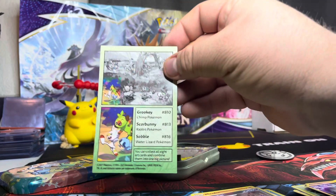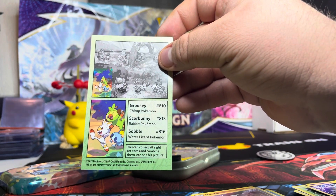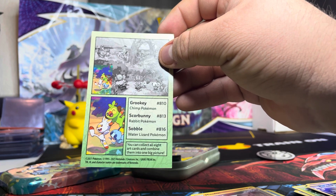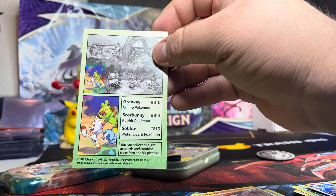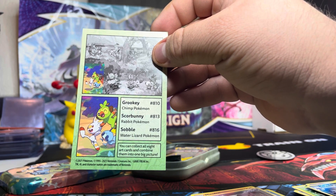This one is gonna be Grookey, number 810; Scorbunny, 813; and Sobble, 816. Grookey is a Chimp Pokémon, Scorbunny is a Rabbit Pokémon, and Sobble is a Water Lizard Pokémon.